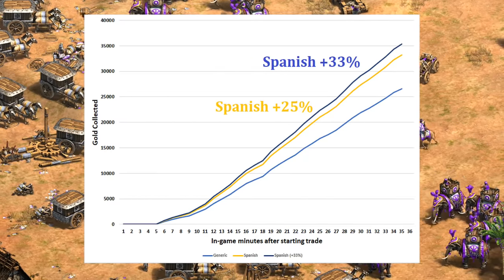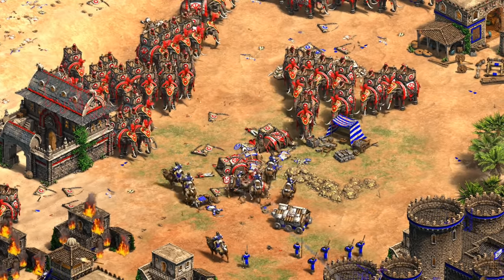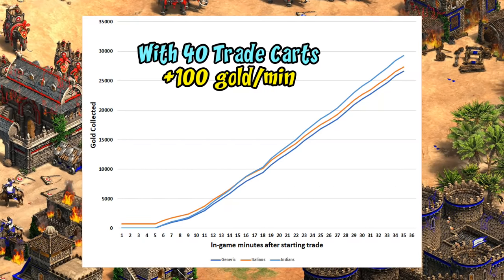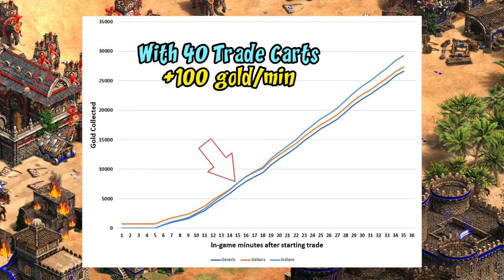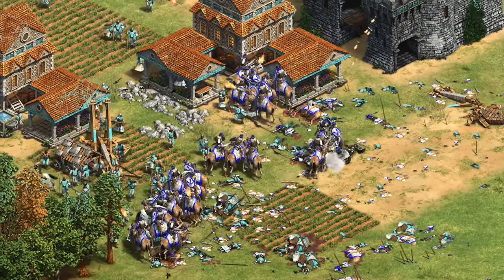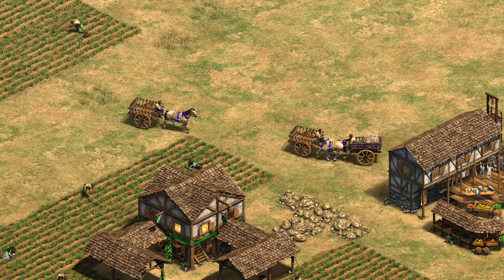The next civilization is the Indians with their Sultans unique tech, giving them plus 10 gold income from all sources. The fact this applies to trade carts means I wanted to include it here, even if it doesn't normally jump out as an obvious trade card bonus. Once your trade is up and running you can expect it to be worth around an extra 100 gold every minute, which 14 or 15 minutes after starting trade should put it theoretically on par with Silk Road, while it just continues to add value from there. That brings up an interesting point: the game won't necessarily drag on long enough to feel the full effect that Sultans or the Spanish team bonus are promising.